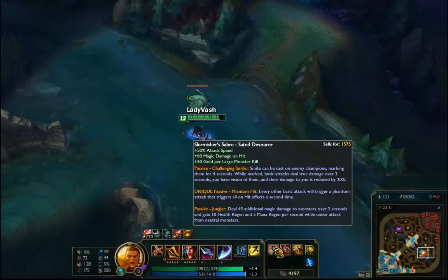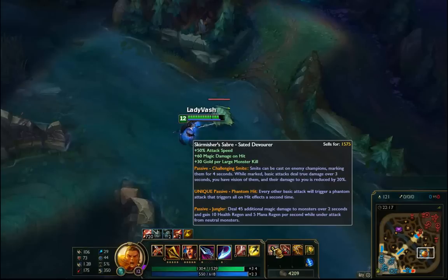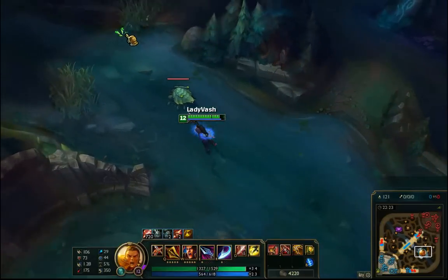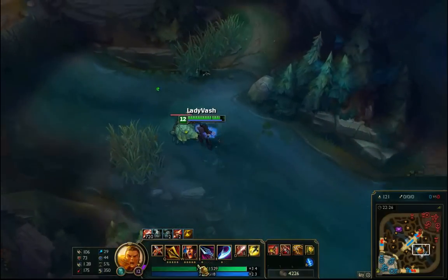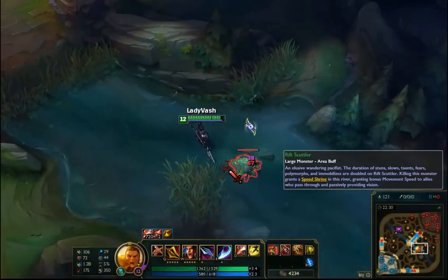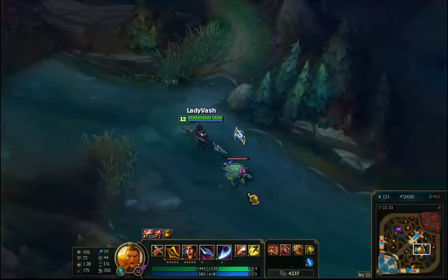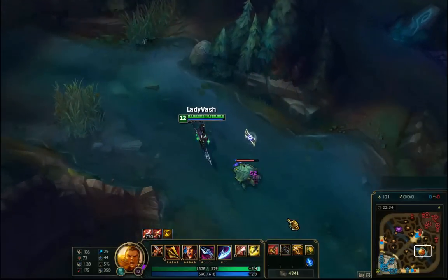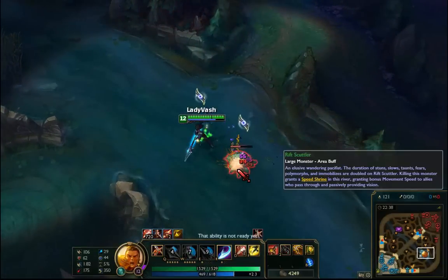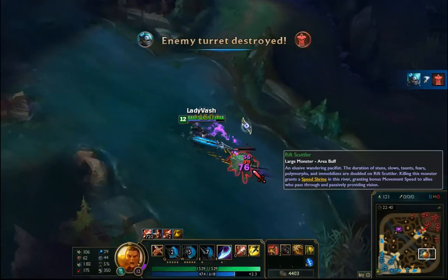The Sated Devourer passive means every other basic attack triggers a phantom attack that triggers all on-hit effects a second time. You don't actually deal damage with the phantom hit itself, but you do proc on-hits. Let's see if Xin Zhao's heal will be triggered by this — I don't have any health missing right now so it won't show up.